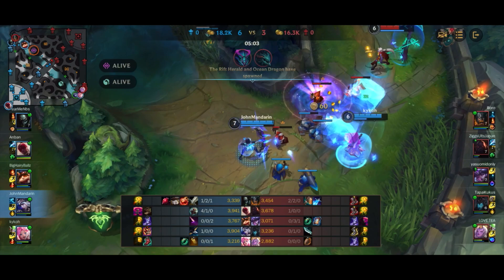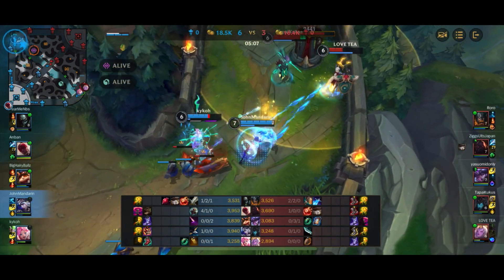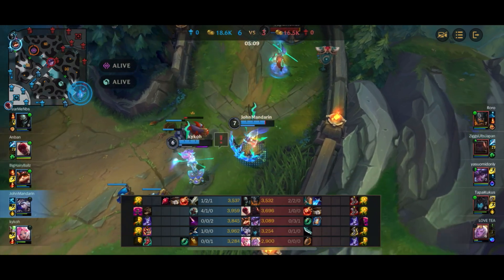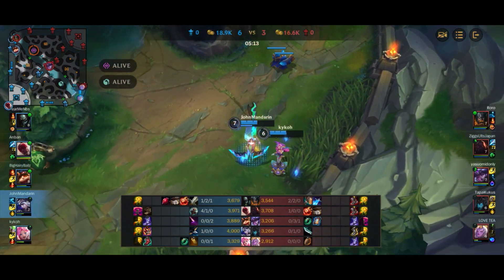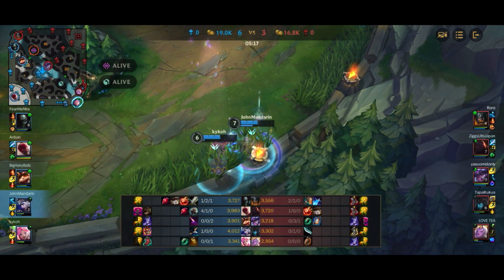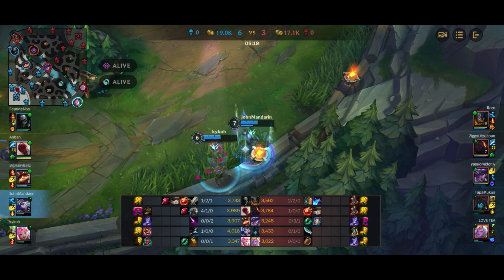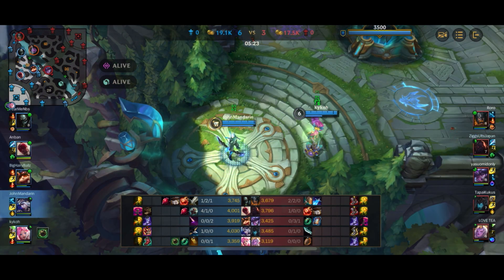So far, our jungle hasn't ganked us at all. We did get ganked by Sion once, but it didn't really matter too much. Now here, inexplicably, they actually survived the full combo of Seraphine plus my ulti as well. The main reason that happened is because we don't have any anti-heal — Soraka literally used everything she had: her flash, her heal, her ulti, and her normal healing. The healing was just too much.